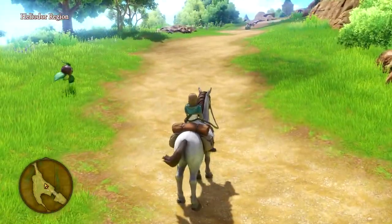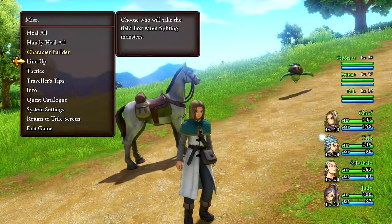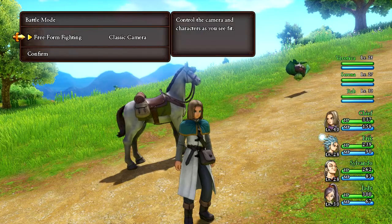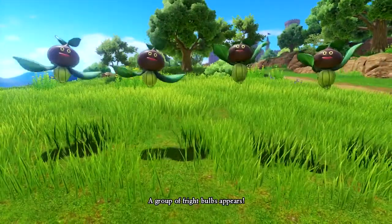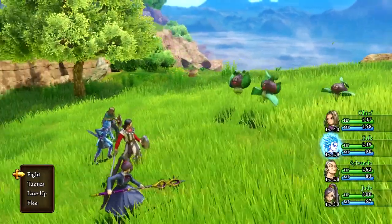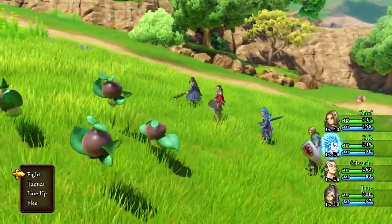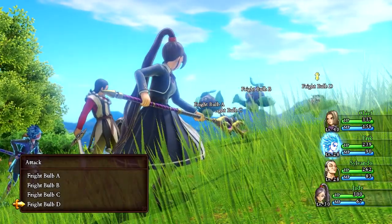Let's see how it looks inside battle. First we'll do a normal battle right now — we'll do a classic camera and see how it looks like that. We've got some fright bulbs here. It looks pretty natural, he looks pretty good in that costume — it works.